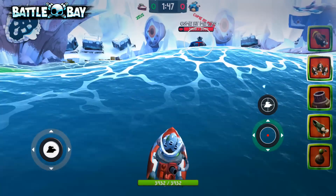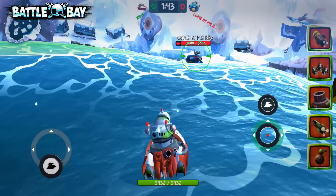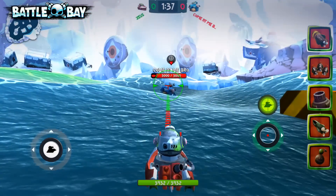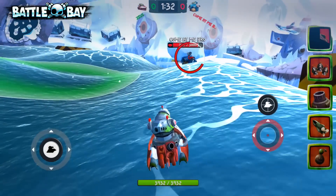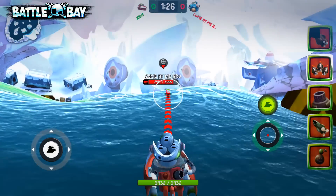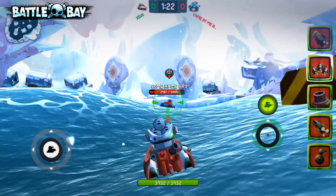I'm gonna start by introducing torpedoes because I think that's where the biggest difference comes in. As you can see, I have three types of torpedoes equipped at the moment. We'll start with the big one, which is a pretty slow moving torpedo and quite hard to hit. The important thing to realize is if you see the red line — if any boat is in that red line, it's not gonna arm in time, which means you're not gonna be doing any damage.